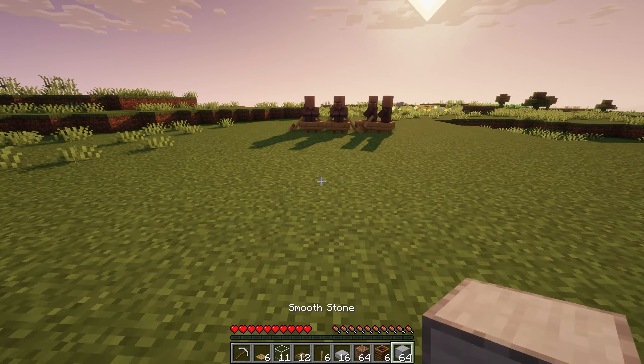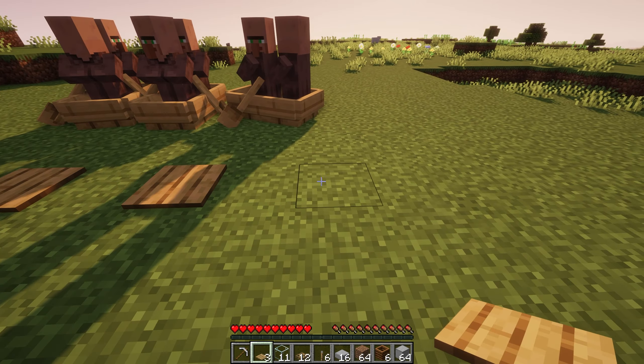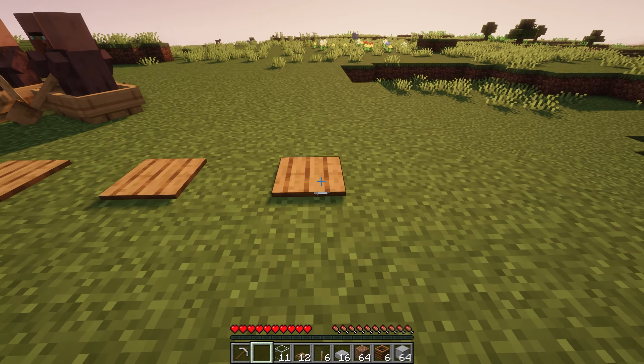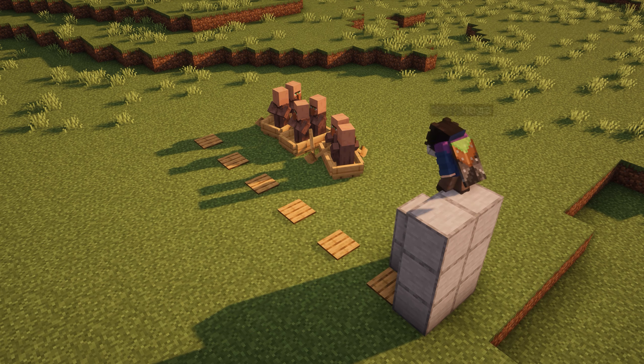The first step is to place wooden pressure plates spaced one block away from each other. Then build a three-block-high wall that surrounds the sides and the backs of the pressure plates.